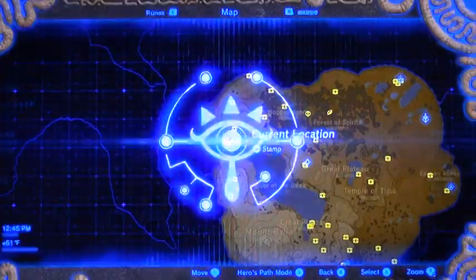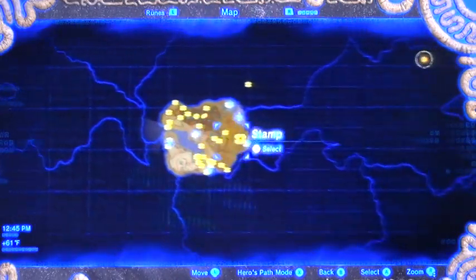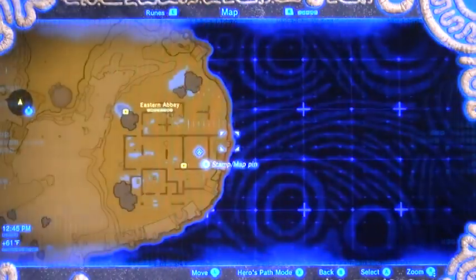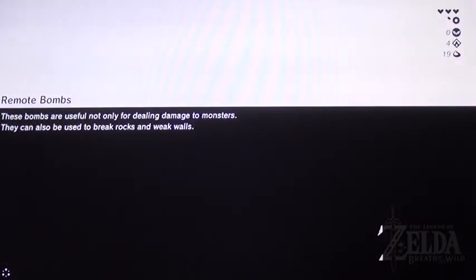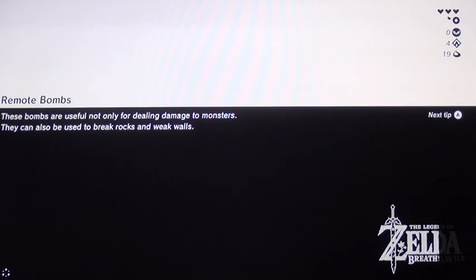That's pretty much it for the Great Plateau. There's another korok seed I mentioned earlier — it's below the bomb trial shrine. There's a metal door right behind the shrine to pick up and a rock, and below that there's another door just like it with another rock. It's a bit confusing because you might think the door just fell down, but it's actually another korok seed. That brings us to 21, as promised, and that concludes the Great Plateau walkthrough.